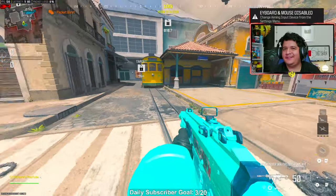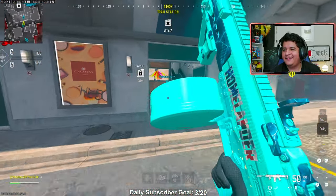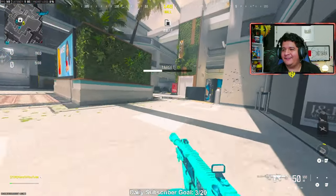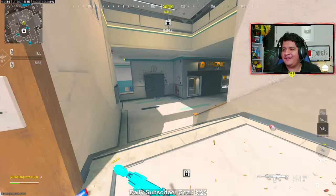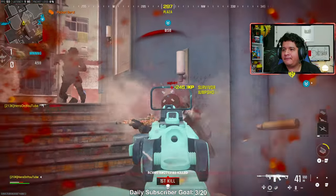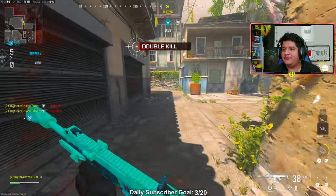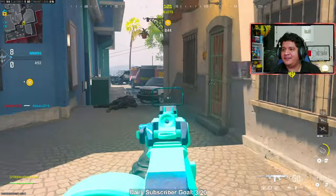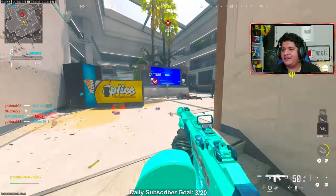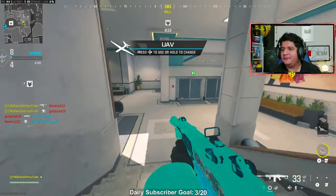Here we are with the Sidewinder LMG conversion kit — looking freaking beautiful with this camo. It's a pretty fun conversion kit that makes it shoot faster after holding it down. So if you hated the Sidewinder before, this class might improve your experience. I don't know what these two were doing, but I know I'm about to drop a nuke on these fools. I'm running no silencer because with this muzzle I have very little recoil on the Sidewinder.